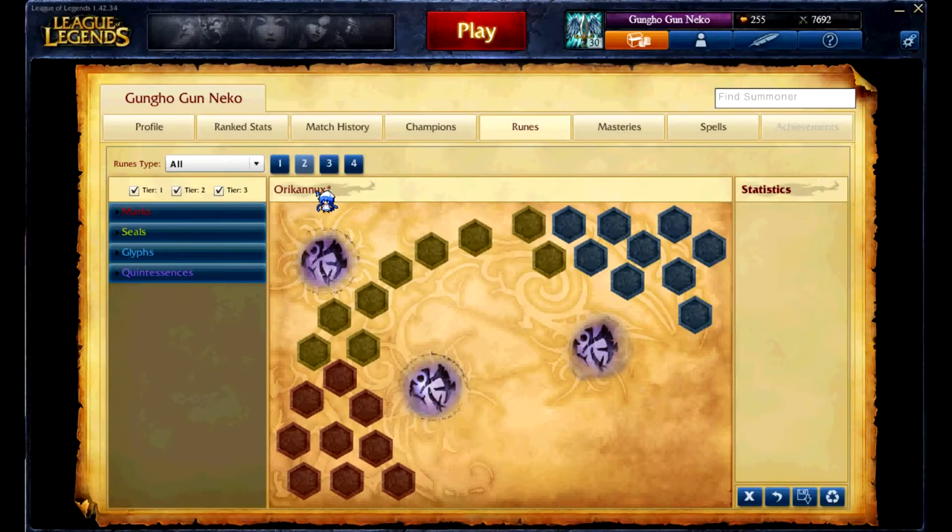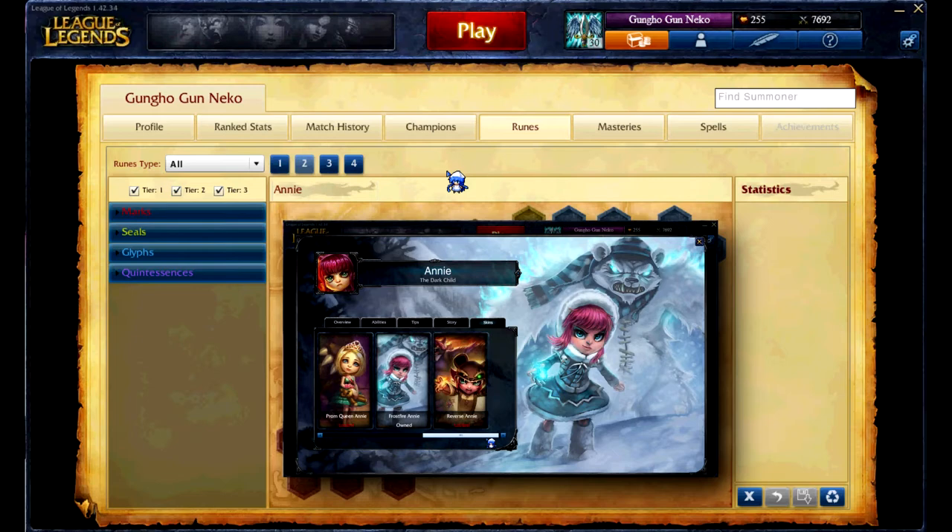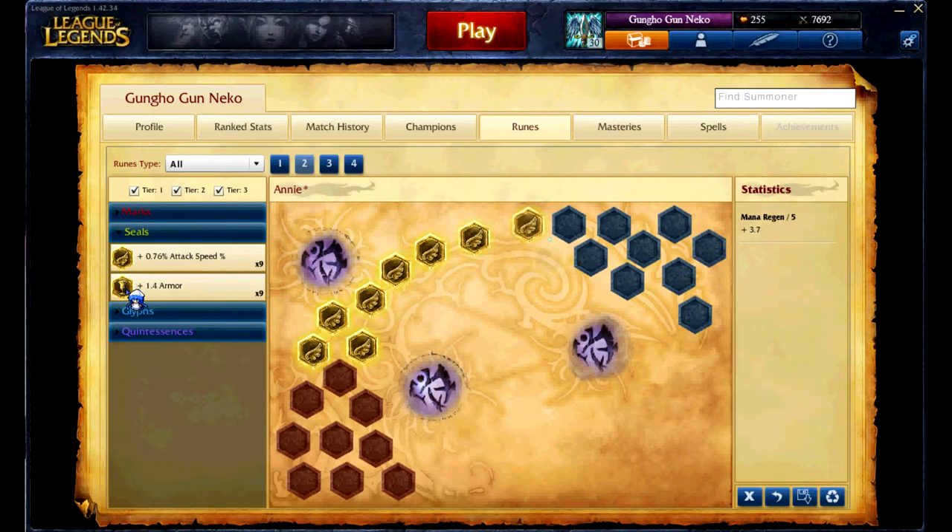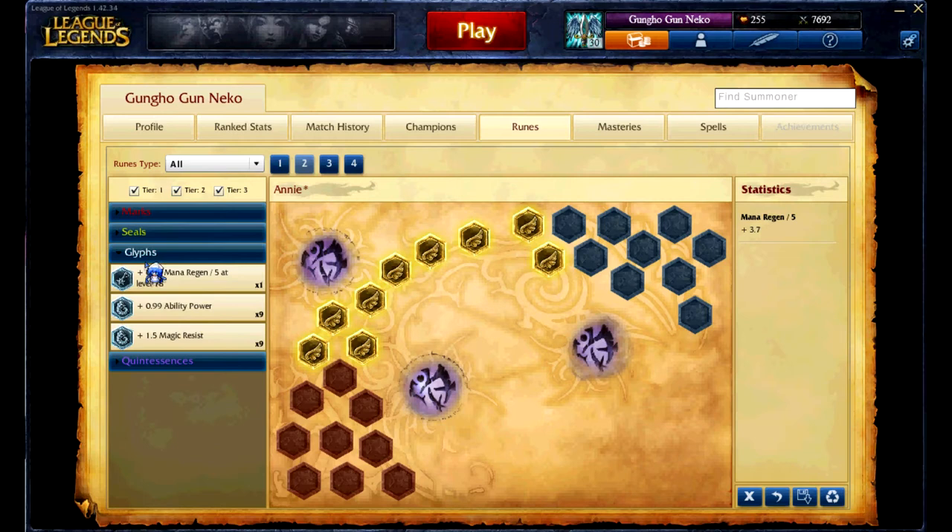We will now go over standard rune pages for caster champions. In this case, we will build a page for Annie, the Dark Child. Annie is a great mid laner, so she will be without support and will have to sustain herself in the lane. Flat mana regen seals will help her maintain her mana in the lane and let her continue to harass and farm, and stay in the lane longer. Because she is a caster, flat ability power glyphs are a great choice — they will let your abilities do more damage from the beginning.